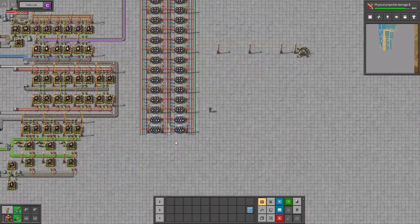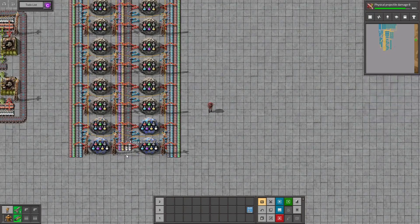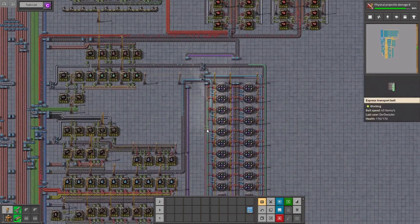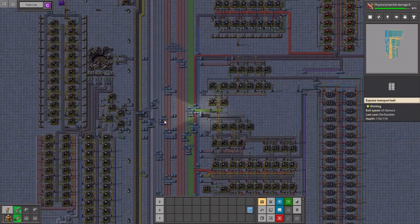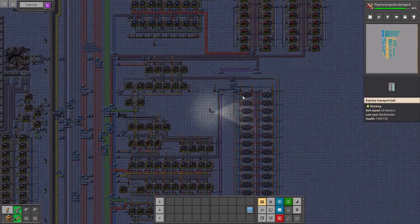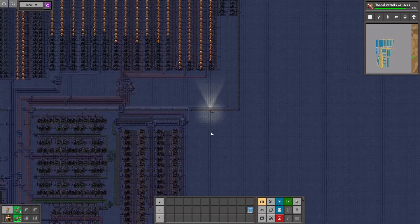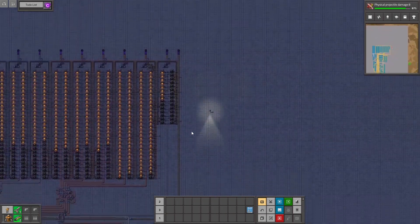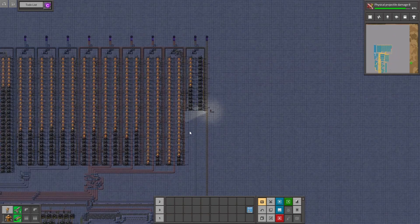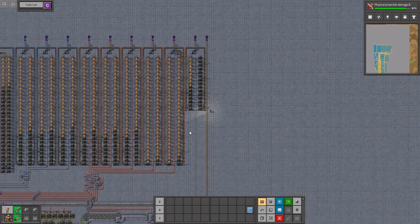Right now we're waiting on the next rocket. Down here we can also shorten these belts as necessary, and then soon enough we'll get the next rocket up and this will be fine. It works the way I want it. I hope you guys enjoyed this small testing episode — next time we'll be dealing with the rail yard. Have a good one and stay safe, bye!